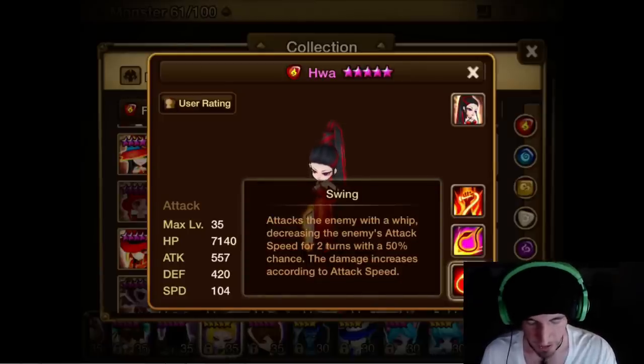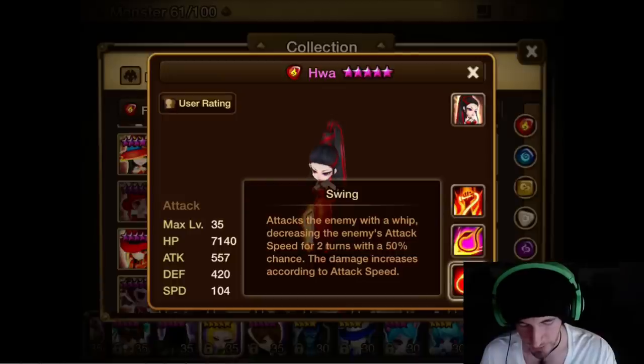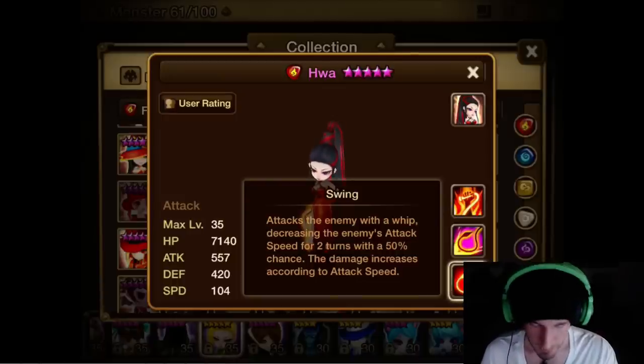She's an attack monster. Her first skill, Swing, attacks the enemy with a whip, decreasing the enemy's attack speed for two turns with a 50% chance. The damage increases according to attack speed.